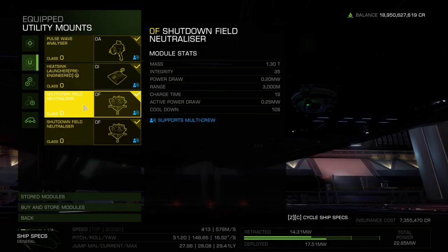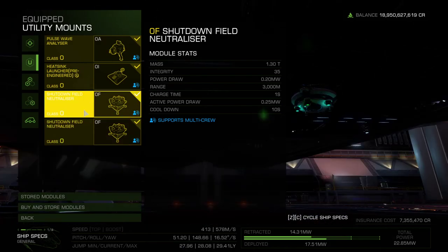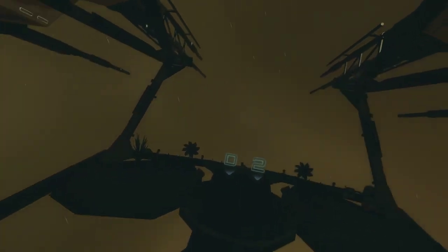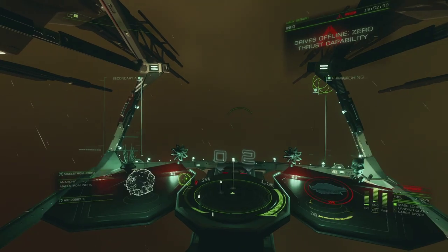Our second half of utility modules are dedicated to our two shutdown field neutralizers, and these are very important, so pay close attention. I've equipped two of them in order to stack the neutralization effect from the Titan's energy pulse. When only using one, your ship will go completely offline during the energy field and your thrusters will be disabled for roughly ten seconds, whereas using two will actually keep your HUD online for the duration and reduce thruster disability to five seconds, allowing you to boost back towards the center much quicker. You can protect yourself sufficiently by setting them both to one fire group, and then stagger firing them using a technique I'll explain a little later.